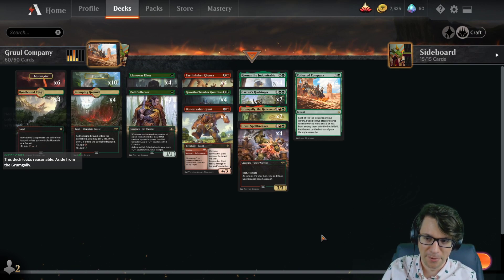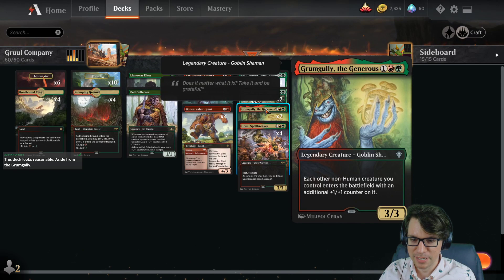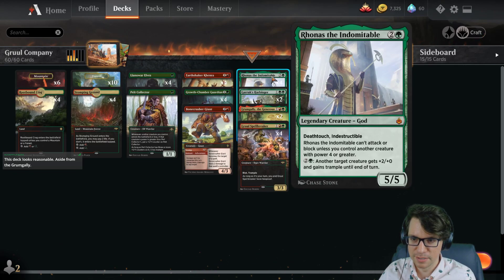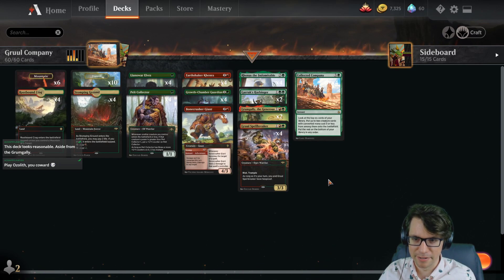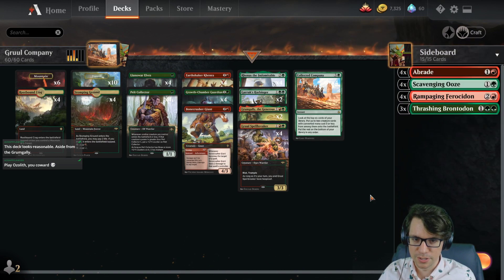I put Grumgully in here because none of my creatures are humans and some of my stuff doesn't make Ronis happy. No, that's a non-creature spell — get out of here. I got four Coco. All right, I should show you the sideboard.